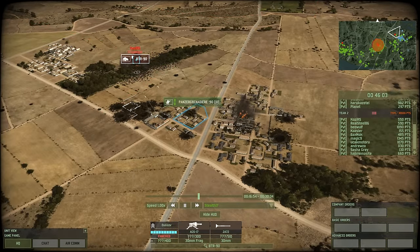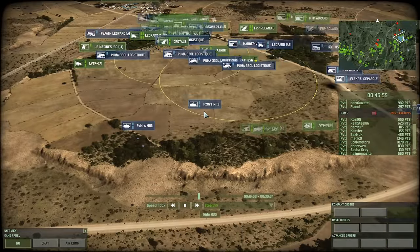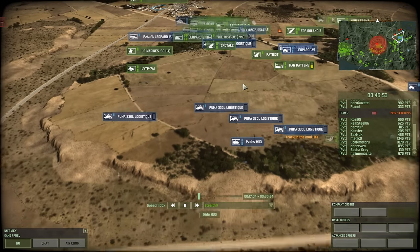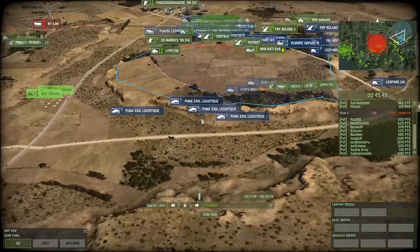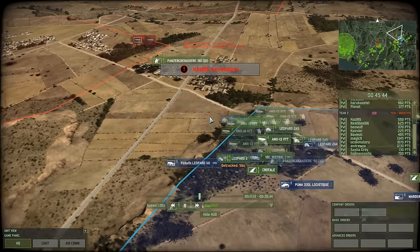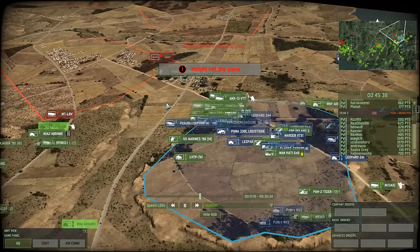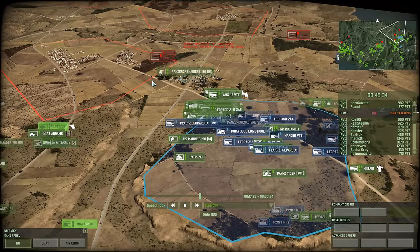Shelling some BTR-90s here, but not too accurate, as well as giving the position of my mortars away, so I'm pulling those back as fast as possible. Not presenting an easy target. Since the Pumas are all empty, I'm sending them back and ferrying another 4,000 points of supplies to the front line. Now Cozy RS surrendered, which means that someone else got his units, and that someone else is going to have to manage all the artillery that we are taking fire from.